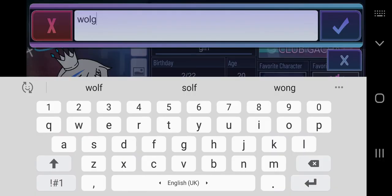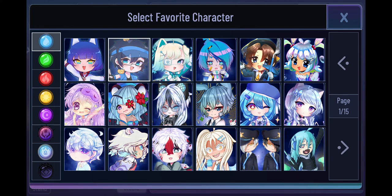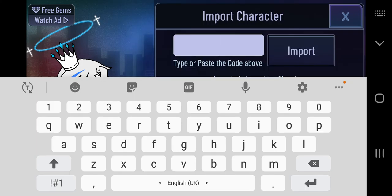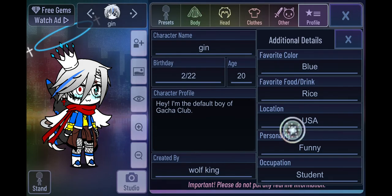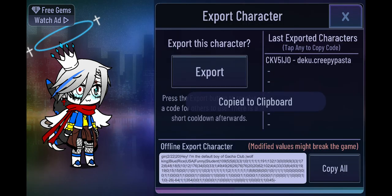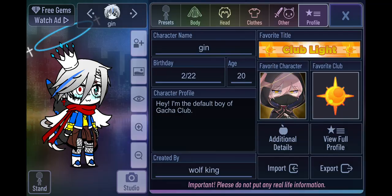So I'm gonna make him look like that - God of Light. For people who want the code, I'll give you the code for all of them.